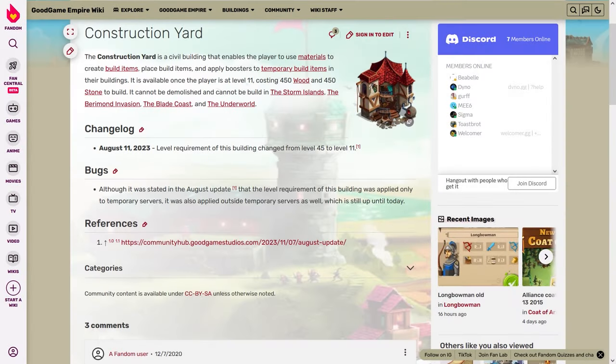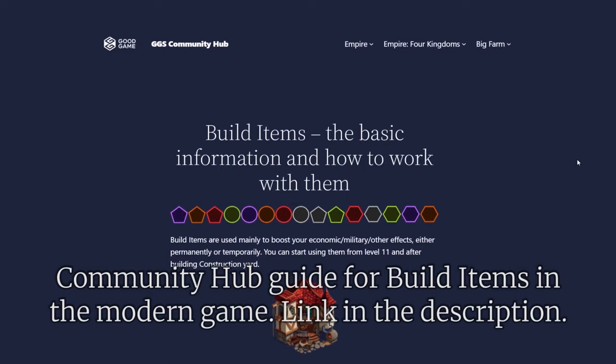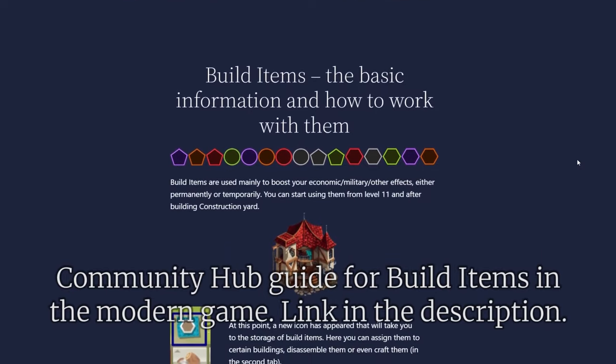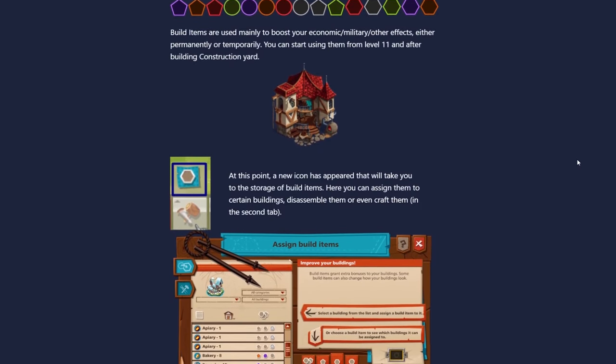When food production build items were added, players had to be careful to manually slot them in the granaries for the highest workload. The additional base food production added by build items was not taken into account when determining the building's workload. As the game could sometimes recalculate, causing certain granaries to either increase or decrease workload, the player had to periodically recheck his build items. Good Game Studios experimented with various changes to the construction yard to try to better display all of the information about which build items with which effects were embedded where. Ultimately, this screen has always been kind of busy.